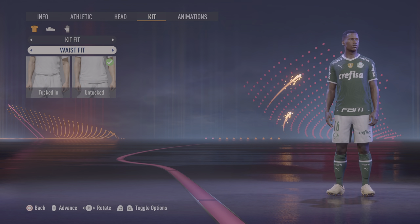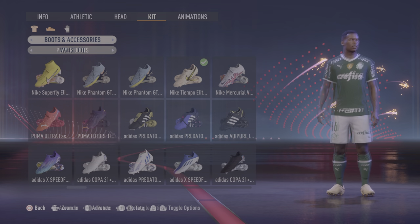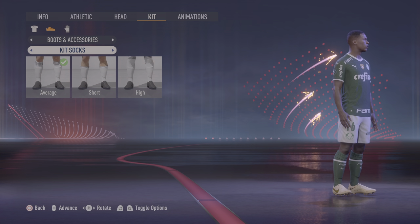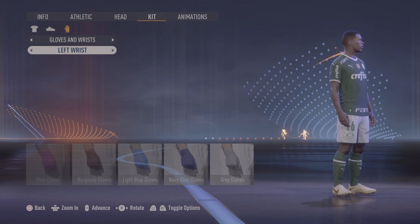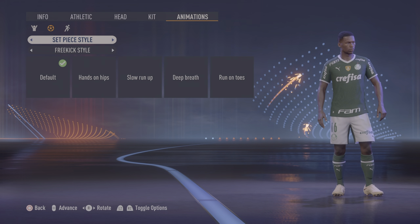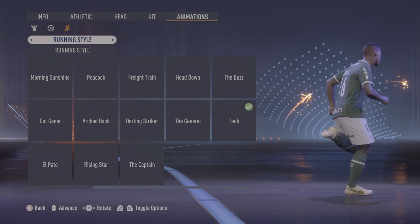Kit fit: the waist is untucked. Kit sleeve: short. Jersey fit: normal. Boots and accessories: player boots — Nike Temple Elite, the whitish color. I've seen him wear those. Kit and socks: average. Ankle tape: none. Gloves: none. Left wrist: none. Right wrist: none. Animations: power slide. Set piece style: default. Running style: tank — yes, that is how he runs. I've seen him.